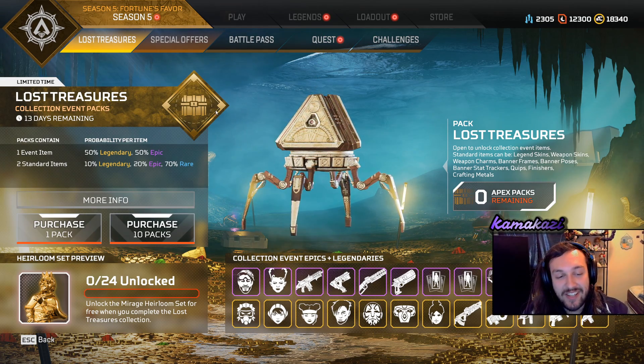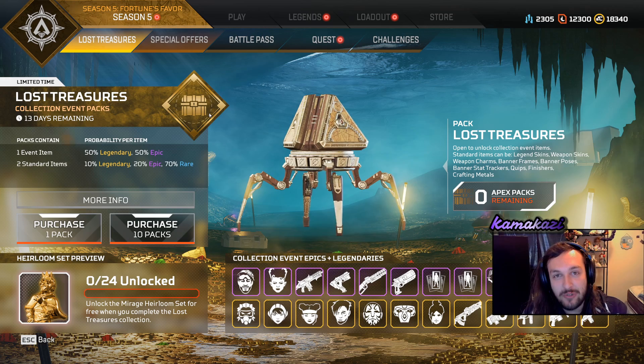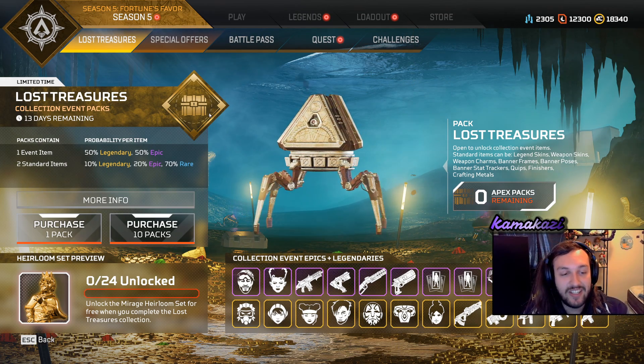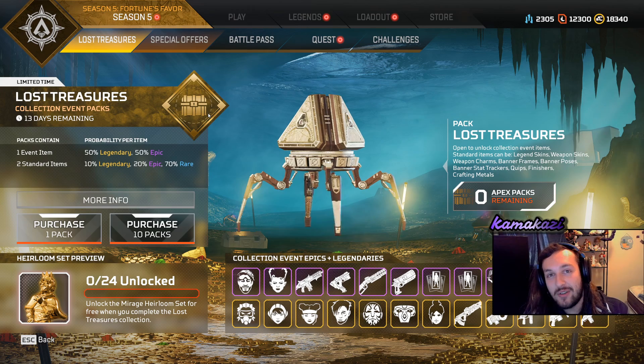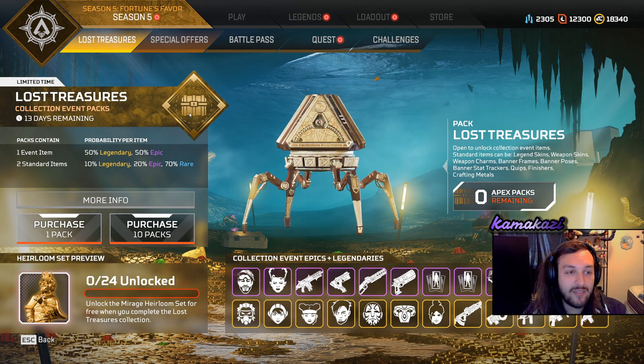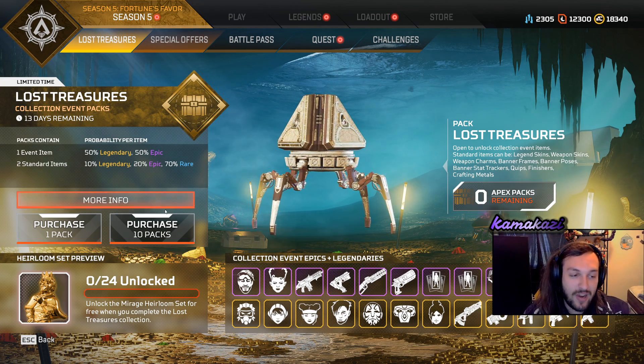Alright guys, welcome to another Apex Legends video, and today we're going to be doing pack openings for the new Lost Treasures event, and we're getting all 24 items and Mirage's Heirloom for this one. I've got Holland watching the live stream through Discord so he can see everything happen live, and then you guys are here with me to watch everything happen live. So we're going to jump right into it.